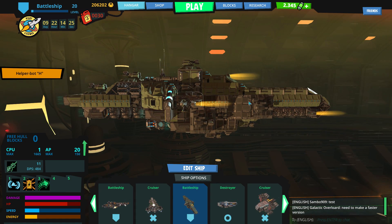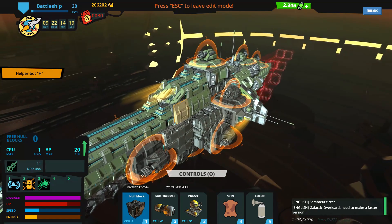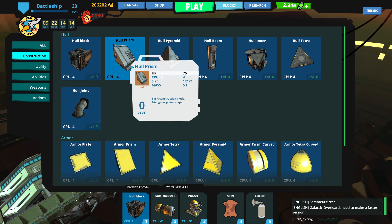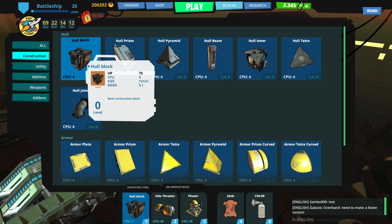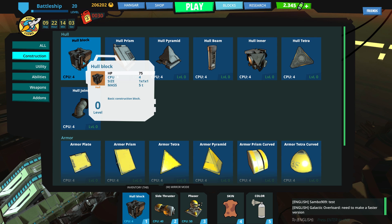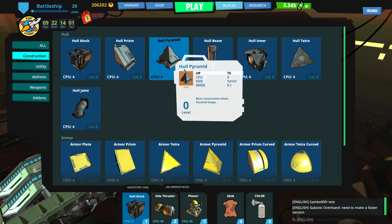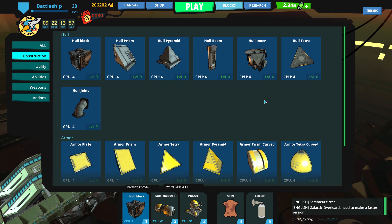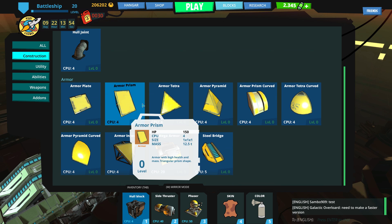Essentially what you have is you have the ability to make damn near anything out of the blocks that you're given. If I go over here to edit ship, we can open up our block area, and you'll see that there are a bunch of different types of blocks of all shapes and sizes. Construction, utility, abilities, weapons, and add-ons. The construction blocks are what you're building the base of your ship out of. You got square blocks and triangle blocks and it's like an isosceles block and a pyramid block and a tetra block and a beam and all kinds of crap.